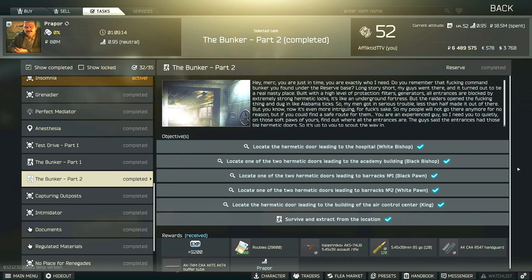Hi guys, this is a proper task guide for the Bunker Part 2. For this task, you have to locate five specific hermetic doors: one for the White Bishop, Black Bishop, Black Pawn, White Pawn, and also one for the King. Then you have to survive and extract from the location.